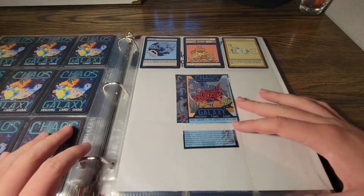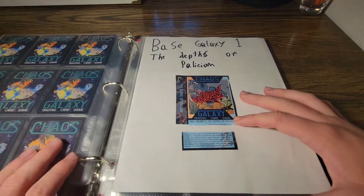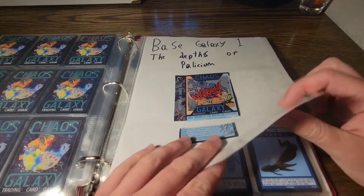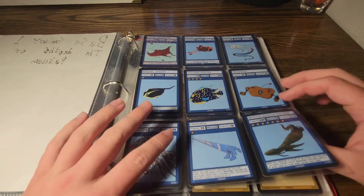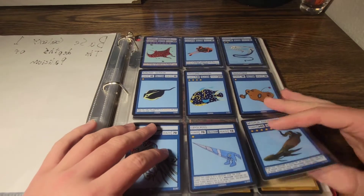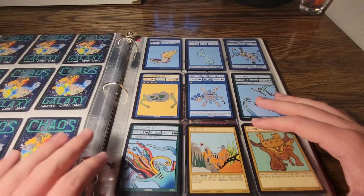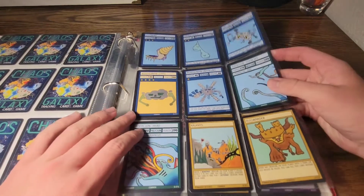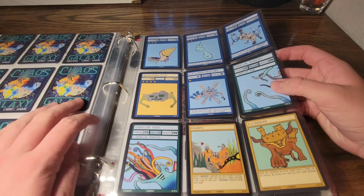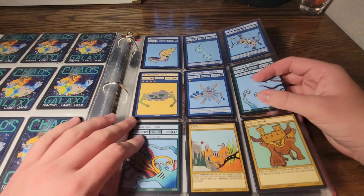And I'm missing one planet. Now on to Base of Galaxy 1, The Depths of Plyssium. I like to put a copy of each Galaxy in a binder because I think it looks cool and they're all spread out in their pockets. But I also have a copy that's just in the box. Actually, now I have three copies of the Plyssium starter deck because I got the Planetary Collection.